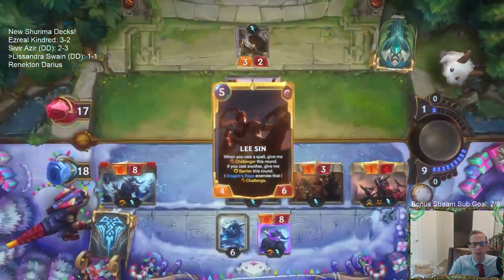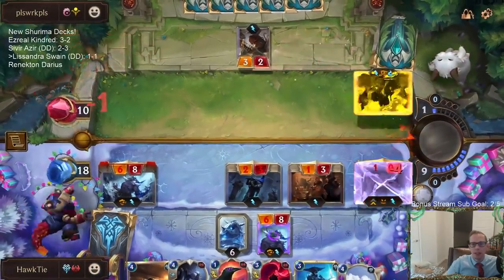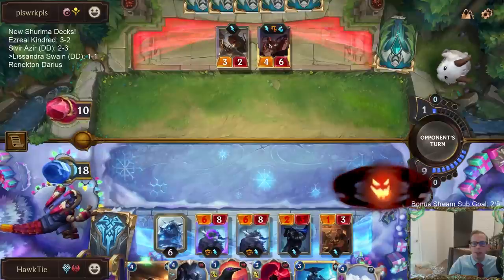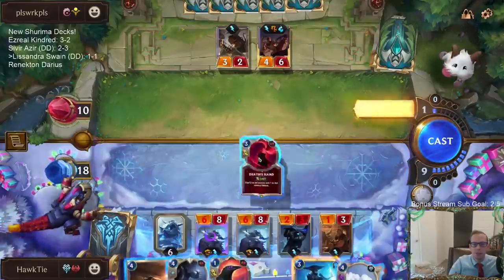We're definitely going to try to kill this Lee Sin with Deathsand and Ravenous Flock. We just do the one damage to bust up the Barrier — so now the Barrier is gone. If they have one-mana protection like the plus-three, plus-one card, we need to cast the Avalanche; if not, we can play Lissandra.